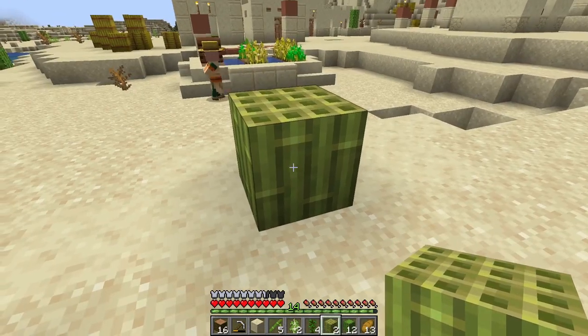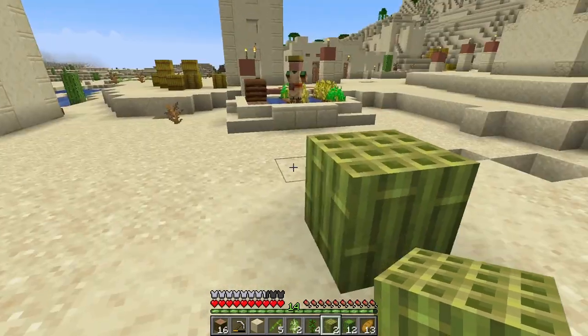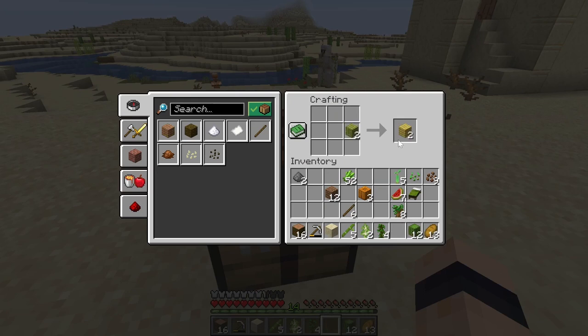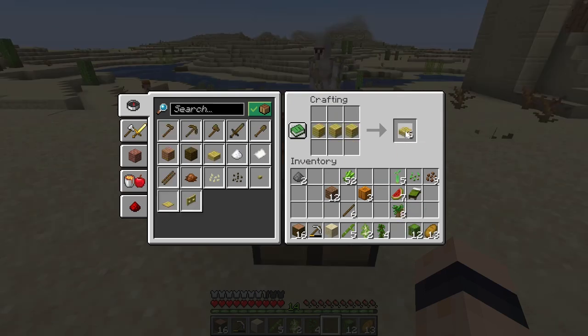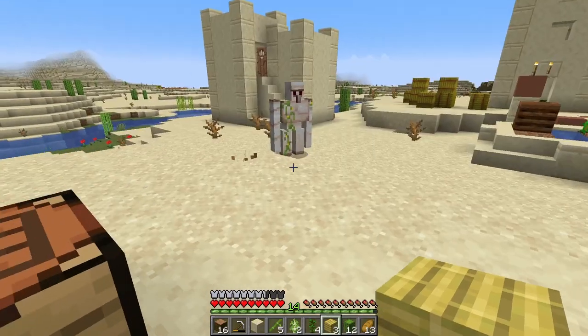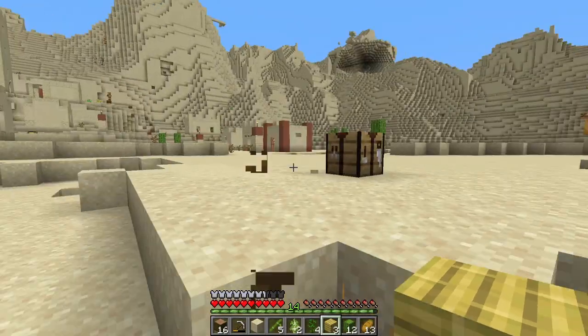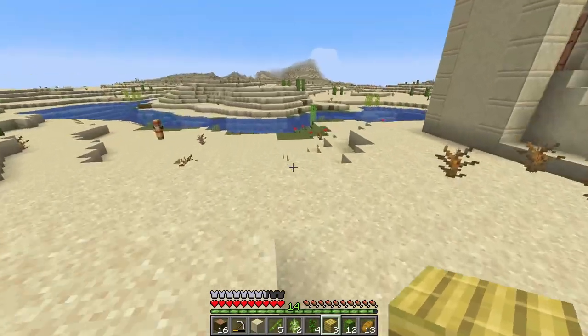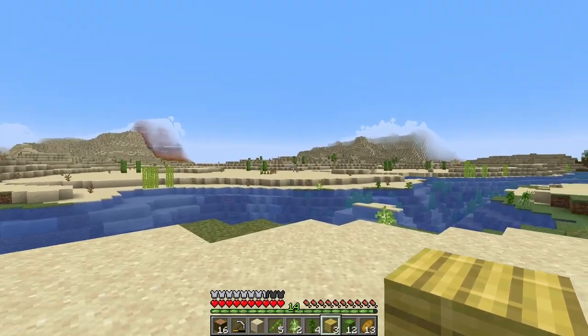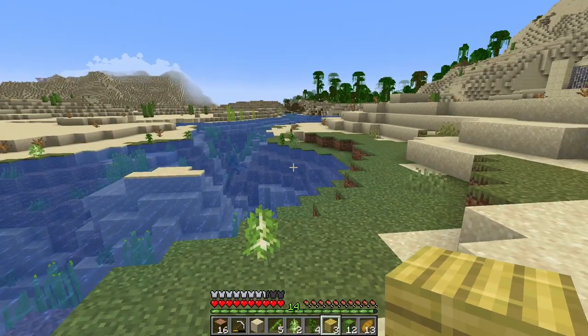With the bamboo block we can get bamboo planks. We can also strip it with an axe to get the stripped variant and all the other log variants. There's also a mosaic variant — if you make half slabs and then craft them together, you get bamboo mosaic, which is a really cool block. I'm really excited to experiment with bamboo blocks because they're going to fit in really well with where I am.